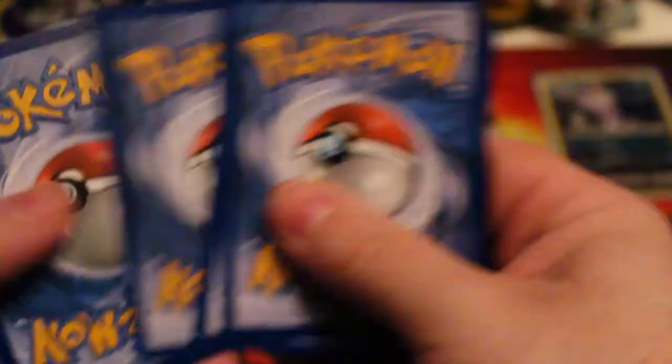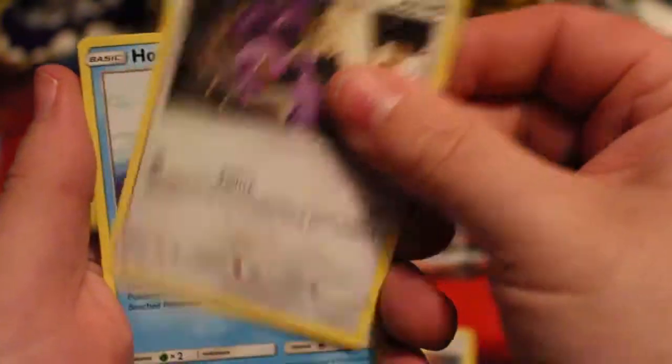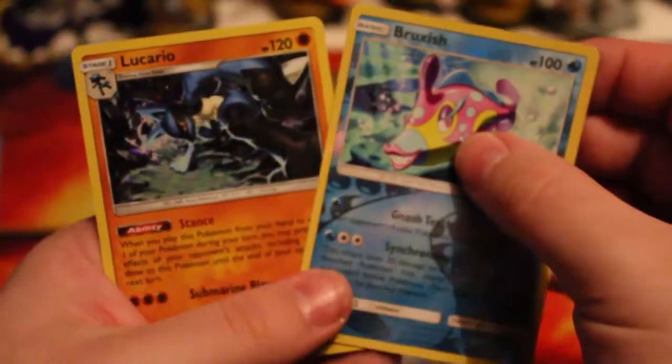Let's start off with Kazuma, because Nibbe wants to go first. So we are starting off with a Lightning, Potown, Weakness Policy, Heatmore, Cutiefly, Riolu, Eluwengrimer, Nibat, Horsea, a Reverse Bruxish that is sadly a rare, and a Holo Lucario - that is three points. Nibbe is off to a great start.